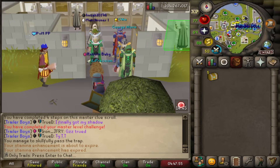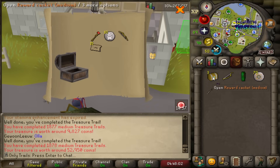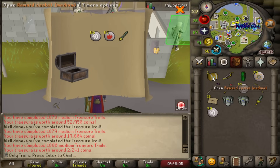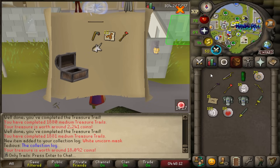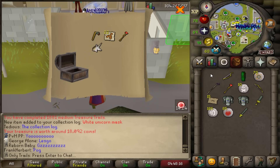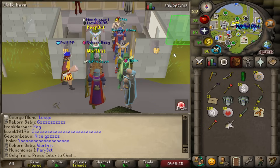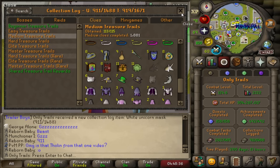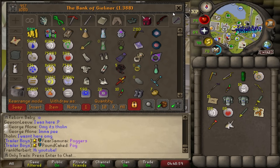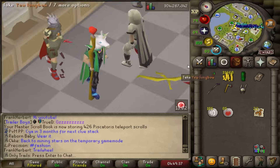We got the boys together to celebrate the absolute sadness of this 300-plus clue opening without a single collection log slot. But then — on the last one, on the last one — let's go! The white unicorn mask! And that's why he stacked 301 and not 300. It's crazy that we get that one and not the more common wolf mask.